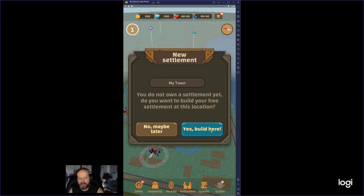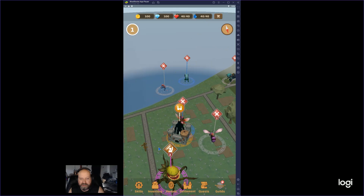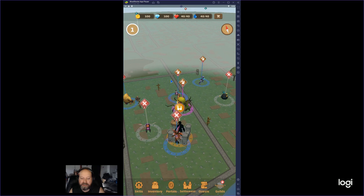Got to give it a name — 'My Town.' You wander around your actual town in the real world, and you can go to these different areas.